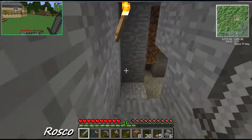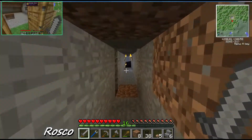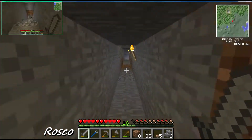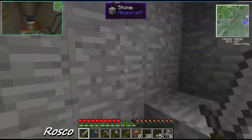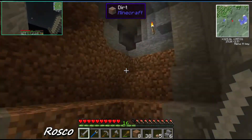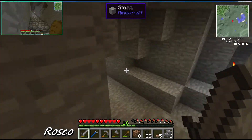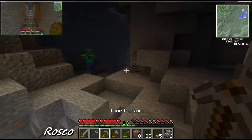We've had slimes down here - they must have fallen in the lava. I picked up two slime balls which would help with sticky pistons. This is our mine - it's a bit rough at the beginning. My chunk hasn't loaded. We've got a ton of light oil as well so I think I'm going to try and pump that up.